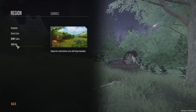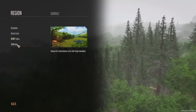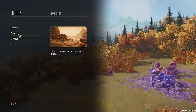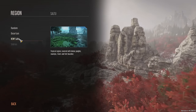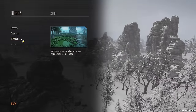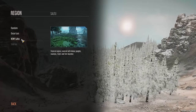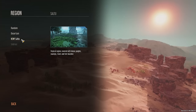Then we have the region. We have Sobrius — a temperate mountain area with large meadows. That sounds quite nice. Then there's a deserty one, which I think is going to be quite difficult to grow food on, so maybe we don't do that for our first run. However, Sol 2 is a tropical region covered with dense jungles, swamps, rivers, and hot beaches. That could make things a bit different — it might be a little bit more challenging but mix things up.